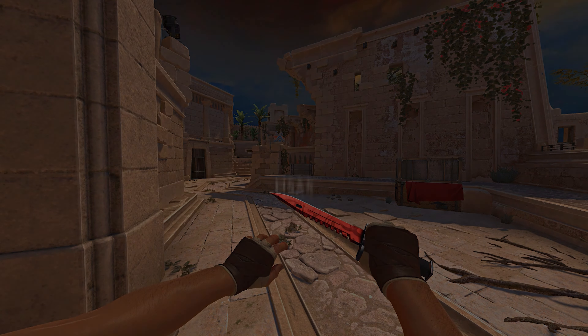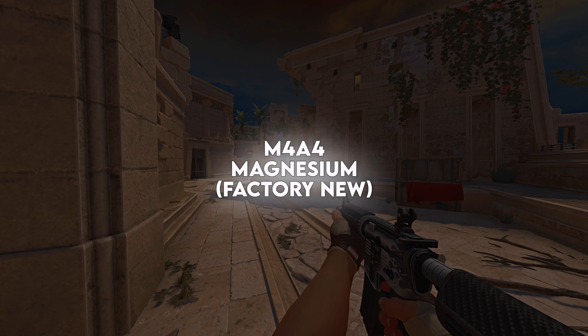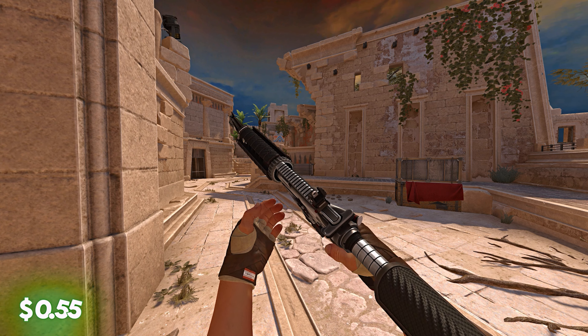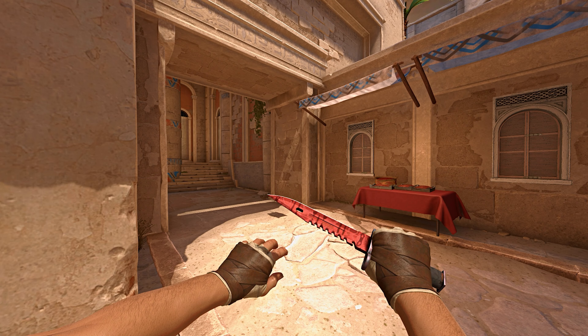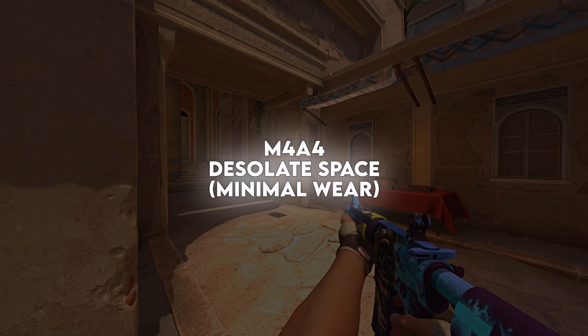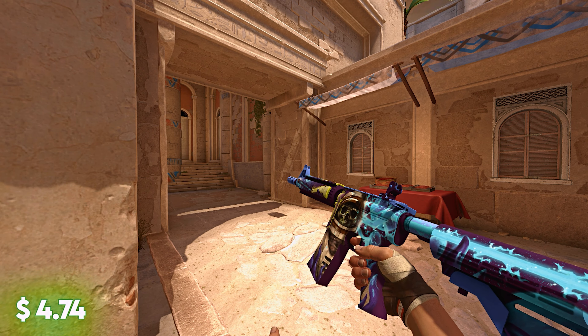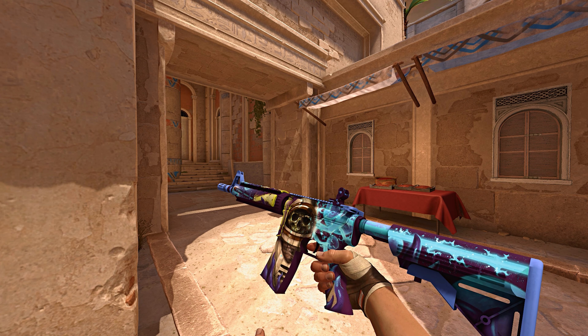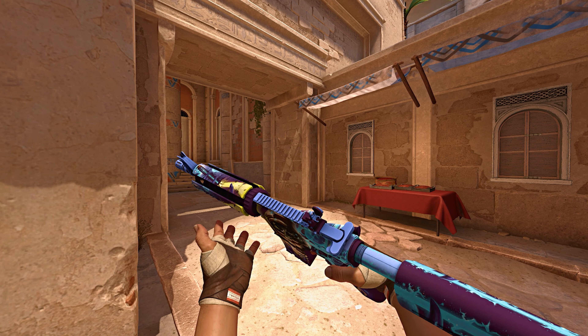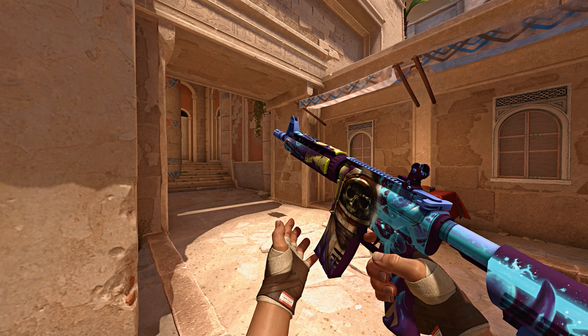With that being said, thank you GamerPay for sponsoring this video and let's get back to it. On our first spot, we have the M4A4 Magnesium in Factory New — a very nice, clean grey-white skin and you can get this one for about 55 cents. Coming to the second spot, we have a big jump in price to the Desolate Space in Minimal Wear, which you can get for $4.74. This skin is very nice looking, it's been around for quite some time now and it's definitely one of the best ones you can get for under $10.